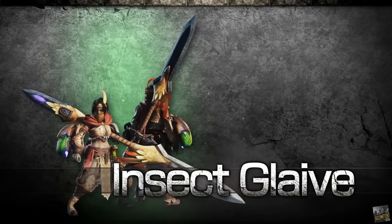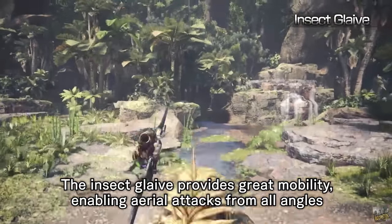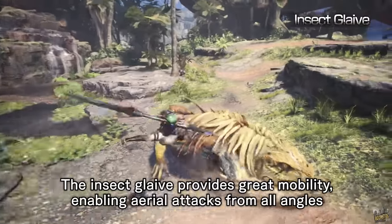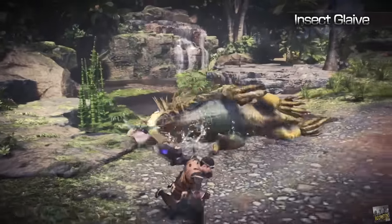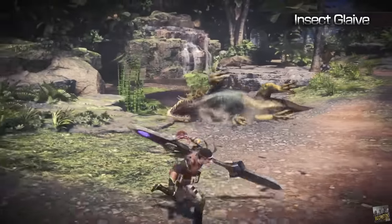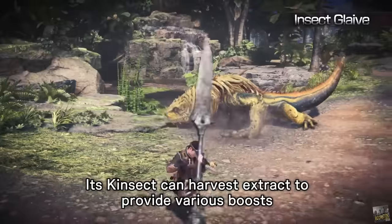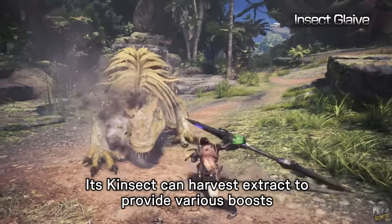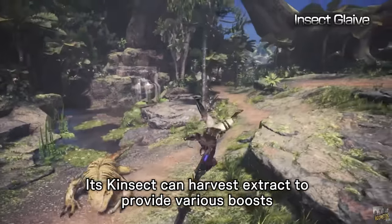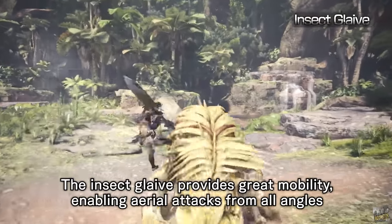Insect Glaive. The Insect Glaive is an aerial combat-focused melee weapon that has high mobility, medium damage, and a unique mechanic where you send out your Kinsect to gather buffs for yourself by targeting certain areas of the monster. The Insect Glaive is easy to start with, but also has one of the highest skill ceilings in the game. Keeping up your weapon buffs with strategic aim of your Kinsect along with your ability to bounce around in the air to deal damage makes mastery of this weapon all the more rewarding.